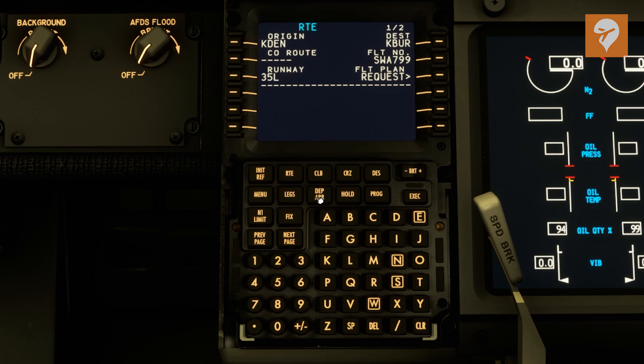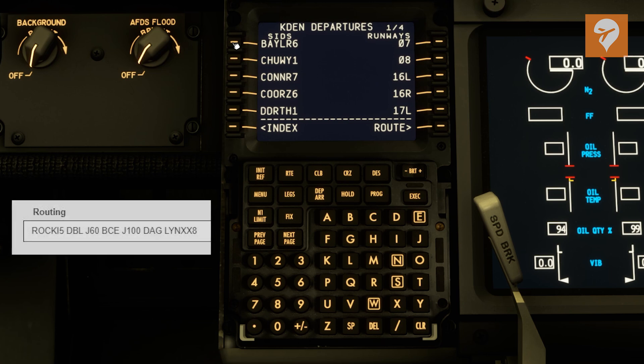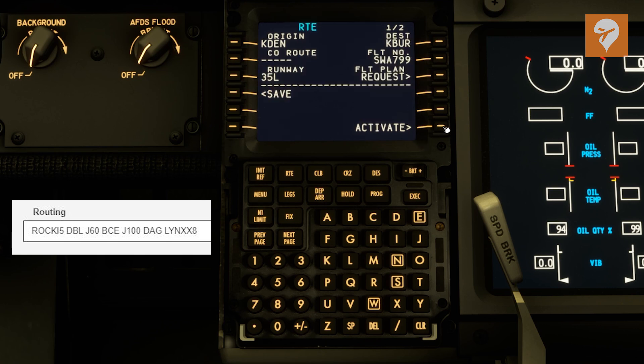You can enter the runway now if you want. We're going to be doing 35 Left. That's fine because we do it anyway in the departure page, which we're clicking now. So we click departure, and we're going to be doing the ROCKY 5 departure to DBL. We just need to find the ROCKY 5 — there it is, we select that. The transition is DBL. The runway should already be selected because we typed it in, and it is 35 Left. We're going to select it again, and click route, route, and then activate, and then execute.